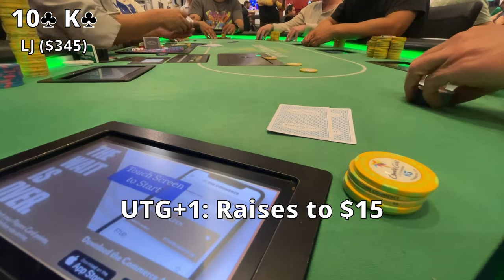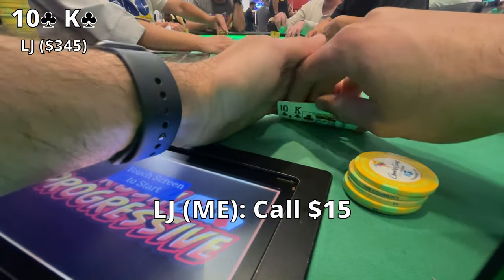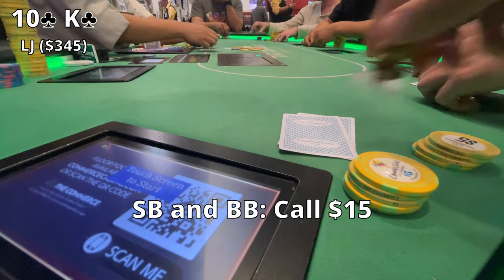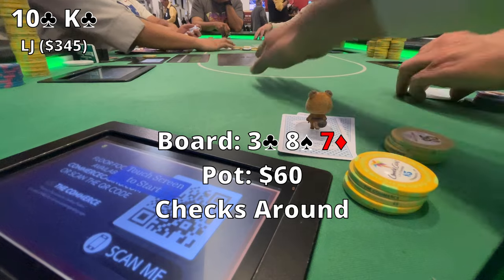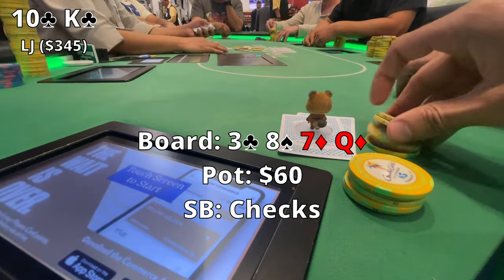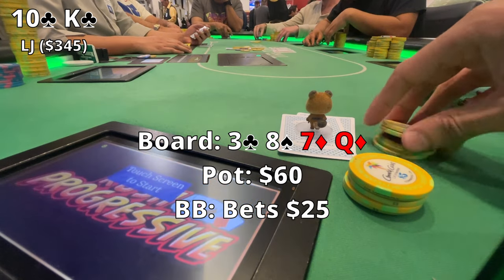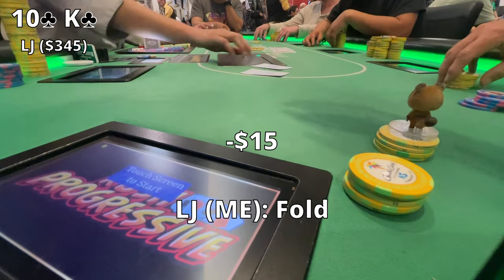In this next hand, we're in the low jack with King-10 suited. Under the gun open raises to $15 and we make the call. The small blind and big blind each call as well, so the pot's at about $60 pre-flop with four players to the flop, which comes out 3-8-7. It checks all the way around. The turn comes out Queen of Diamonds — another brick. The small blind checks fast and the big blind bets $25. We have no possible flush, no possible straight, not even a pair, so I quickly fold.